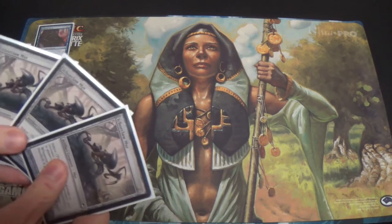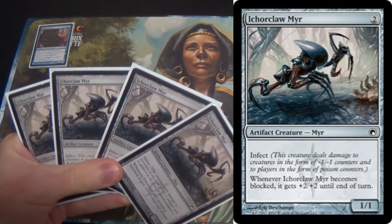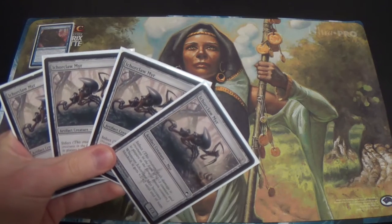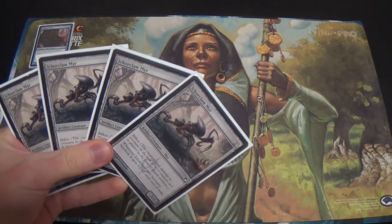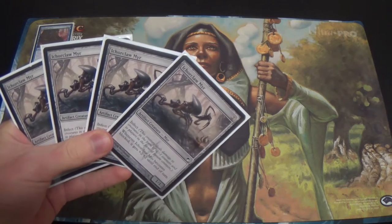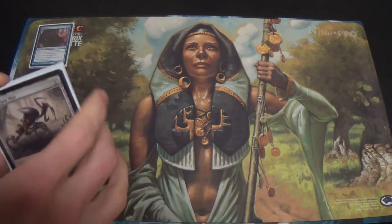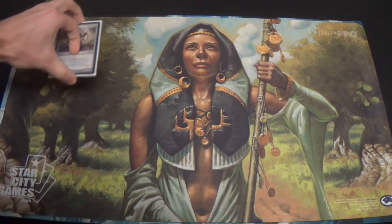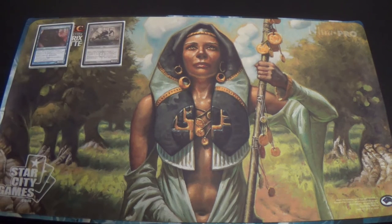I'm running four Ichorclaw Myrs as well. I'm sure that if you've seen a lot of Infect deck techs, or if you've seen Infect in action, Mono Green runs Ichorclaw Myrs. It's not unblockable, but it gets by creatures fairly easily due to its ability. It is an artifact, so it does die — do be wary of that.